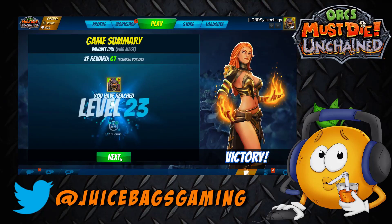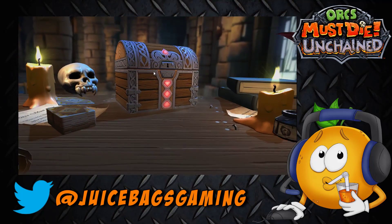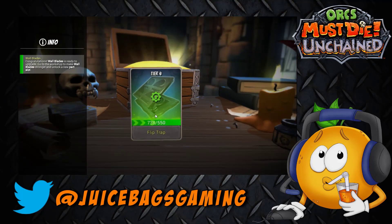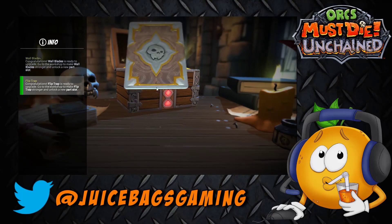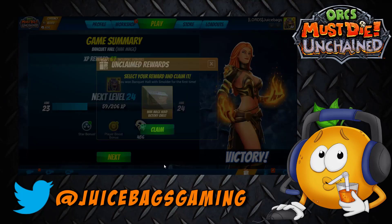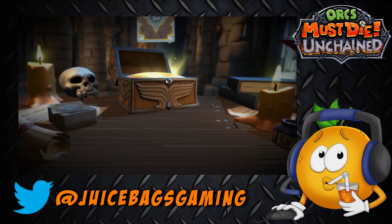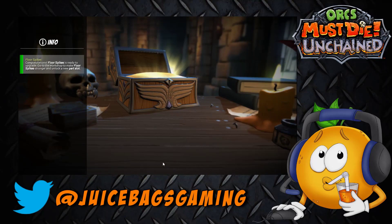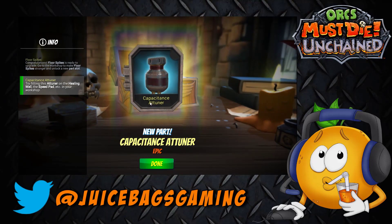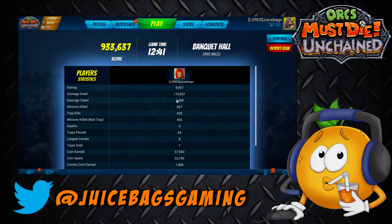Got a couple of chests - one for completion, and another level there. Let's check out what kind of goods we got here - hopefully something new. Need to get some skulls and get some of these traps upgraded. As you can see I'm past upgrade point on quite a few but don't have the skulls to get the job done. Some of these I just haven't used yet - there's quite a few traps I haven't played with at all. Oh, spike traps are ready for an upgrade! There's a new one - Healing Well, Speed Pad, etc. But anyhow, that'll get it for now, see ya!